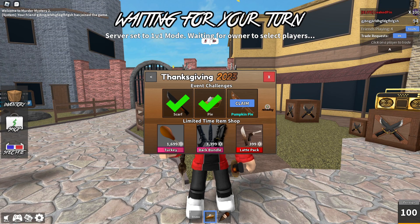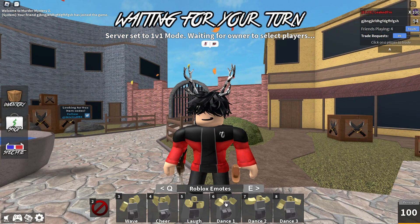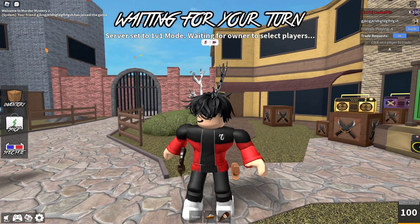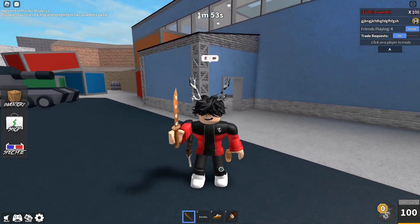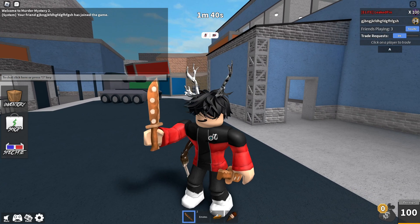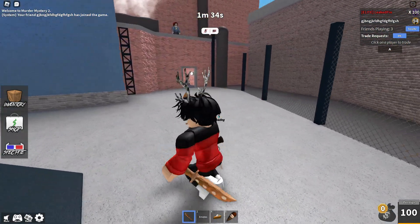And let's go to the final item, the pumpkin pie knife. Let's equip it. Let's do a little emote. This might be one of my favorites right next to the latte set. Let's see what this looks like in game. I kind of like the scarf knife better, not gonna lie. Out of the whole event, I think my favorite set is the latte, and my favorite weapon's gotta be the turkey leg. But I mean it looks good, I just like the scarf more for some reason.